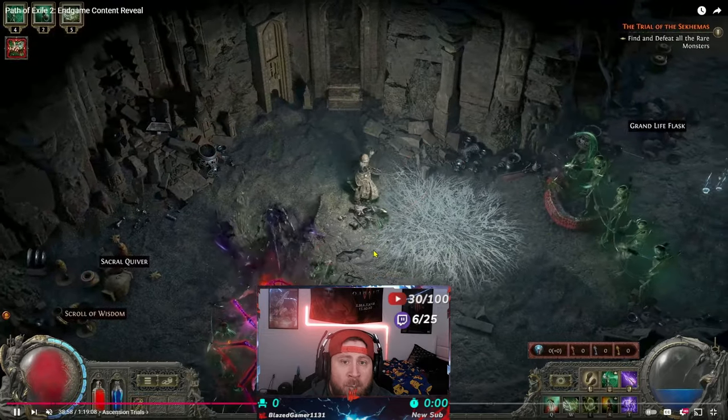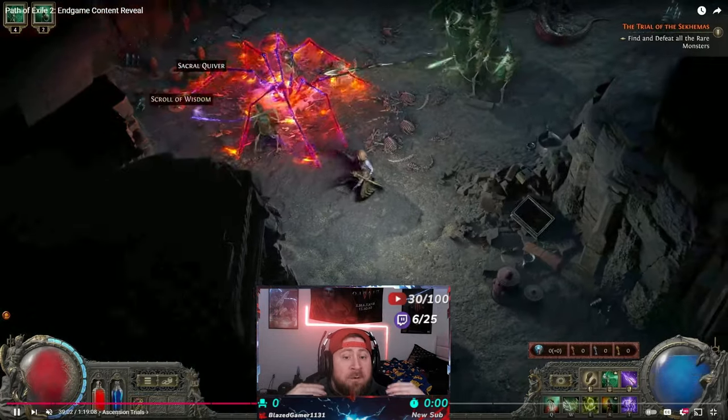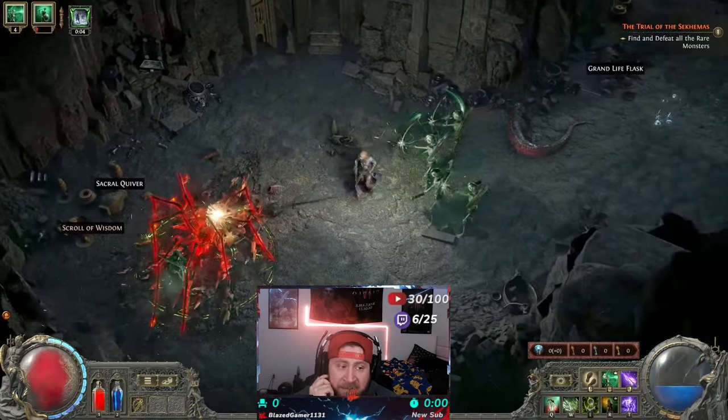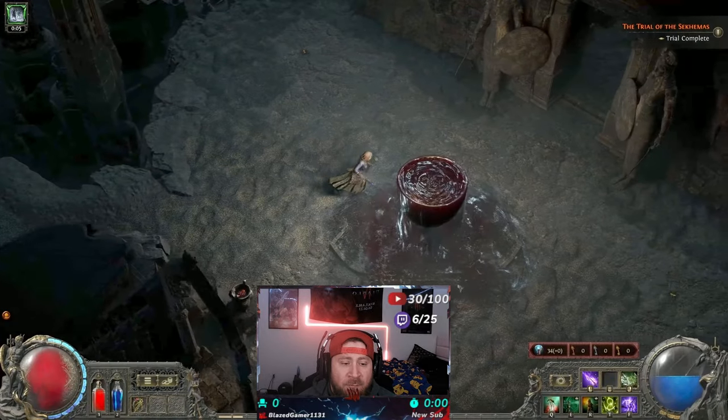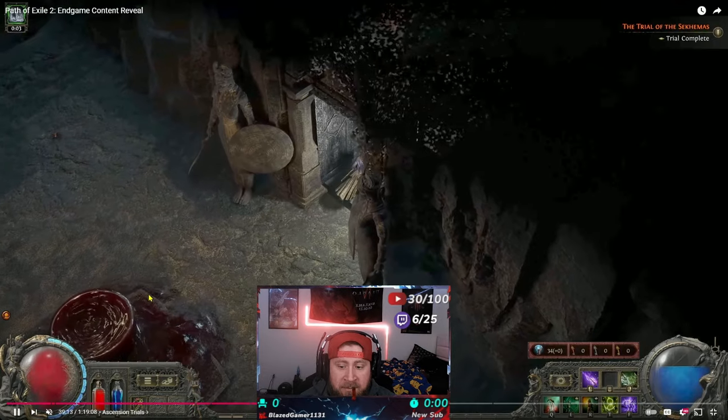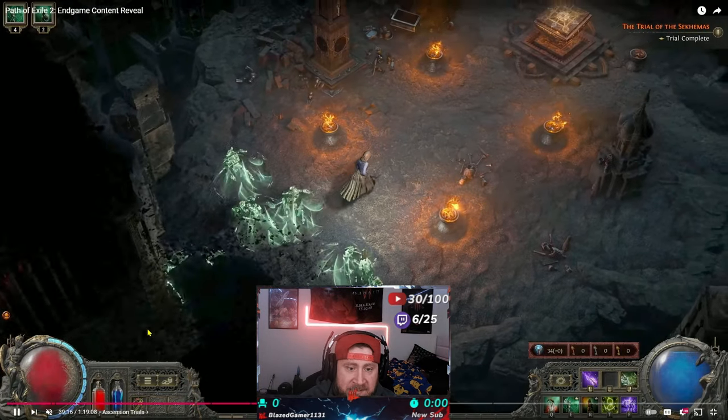In Path of Exile 1, if you died during a trial you would fail and have to start over. In Path of Exile 2 it's a little different — you have an Honor system. Your honor is shown in the bottom left corner, and you gain honor from killing monsters. But if your honor drops to zero, you fail the trial. Dying also appears to fail the trial similarly to PoE1, so make sure you're on your A-game as you go through these floors.